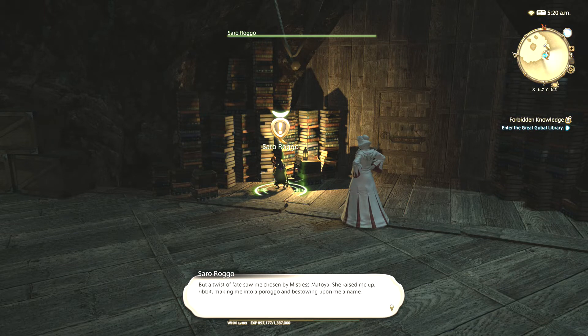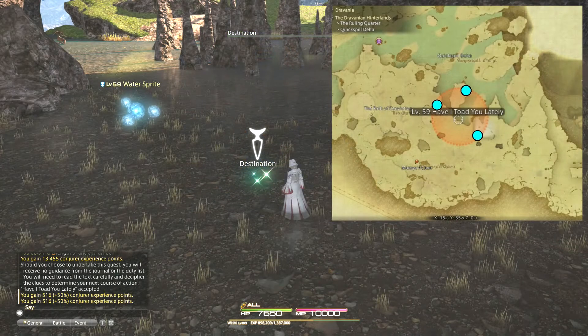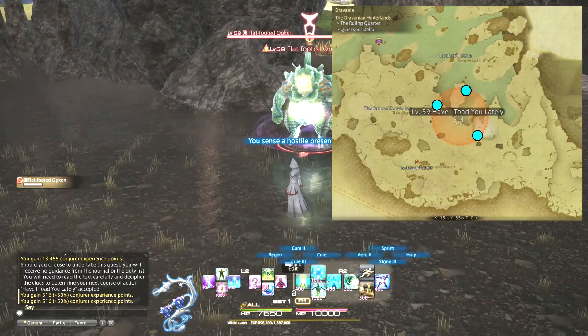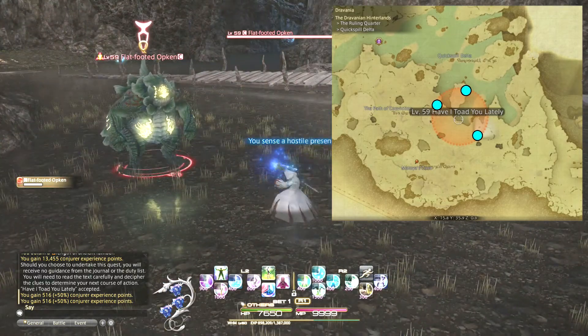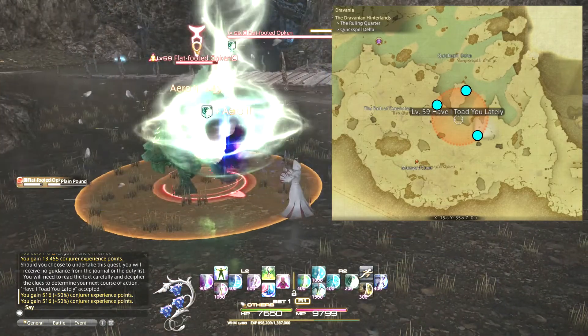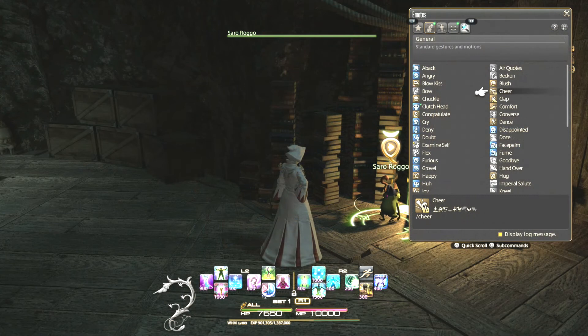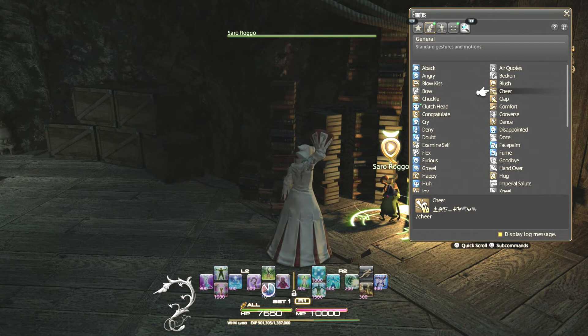Before that happens, Saro asks that you help make the wetlands safer for him, as opkins in the area have been preying on his kind. You'll need to head outside the cave once more towards the north, and you can defeat three opkins — they're located as indicated on the map. With the wetlands a little safer, return to Saro. He'll express his appreciation, but he's still a little down in the dumps. You'll need to use the cheery emote on him, and you'll proceed to the next part of the quest.